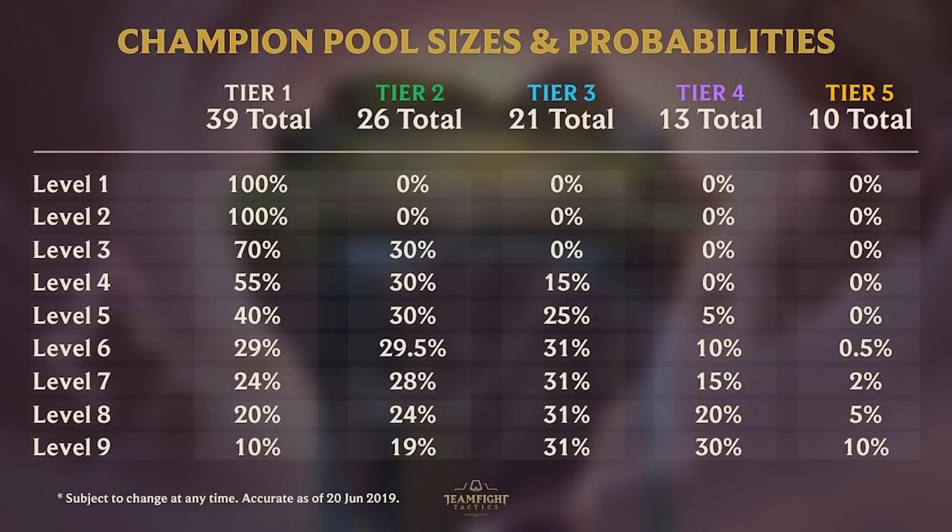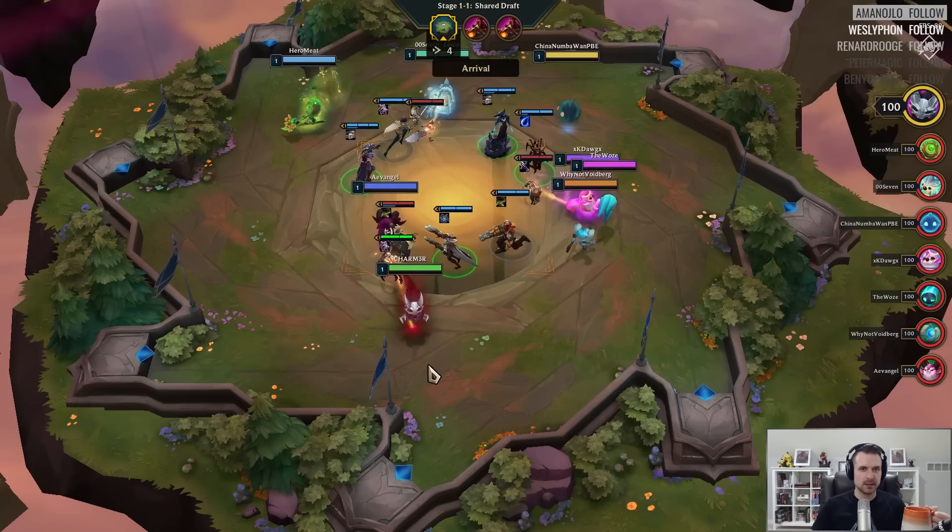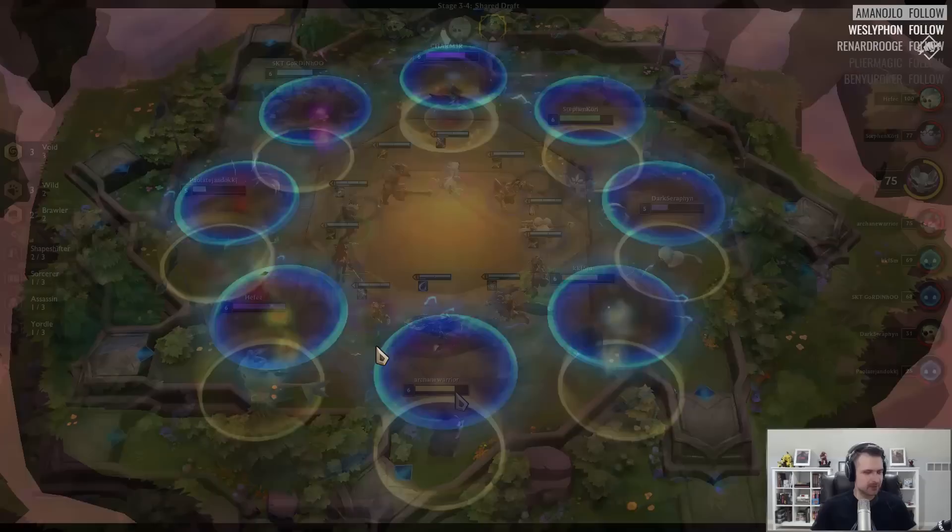Units are acquired in one of two ways in Teamfight Tactics. At the beginning of the game, players take part in a shared draft where they get to pick a unit. This is often referred to as the carousel, because the units will move around in a slow circle. Players select a unit by moving their little legend to the piece that they want. Be careful, as it will select the first unit that your little legend comes in contact with.